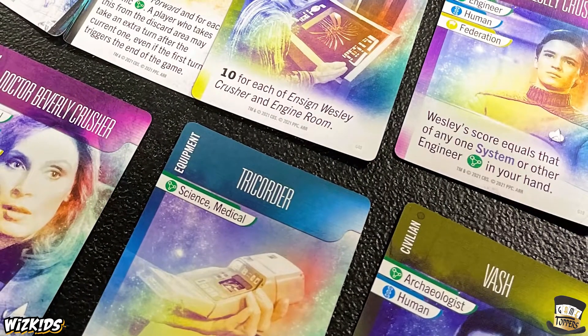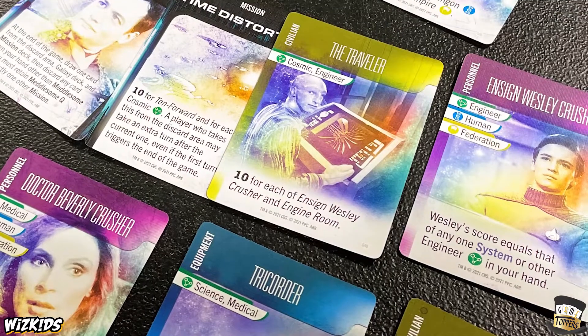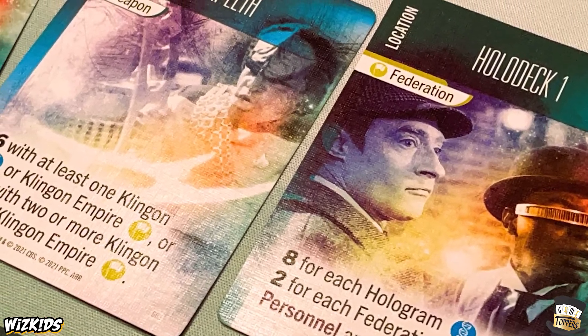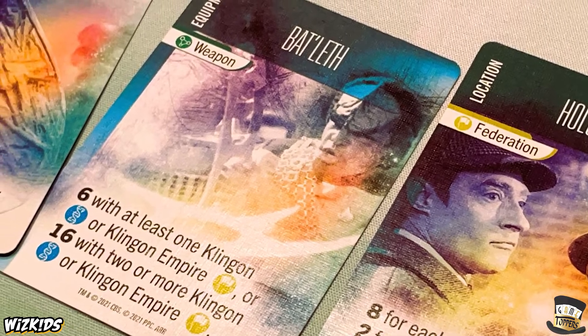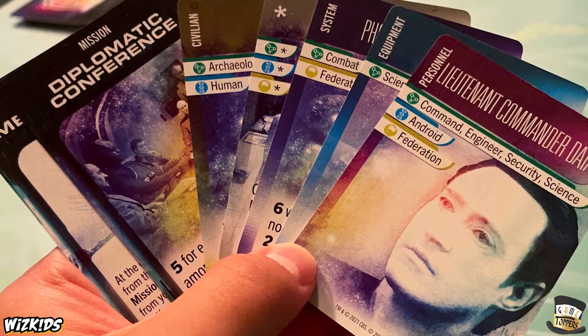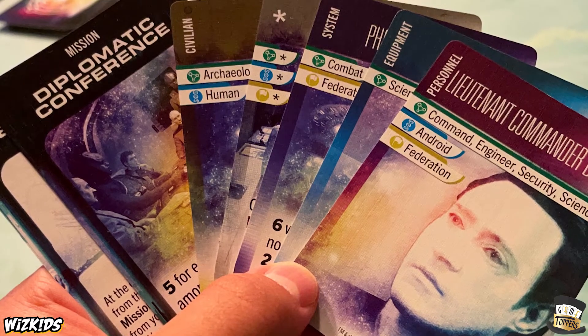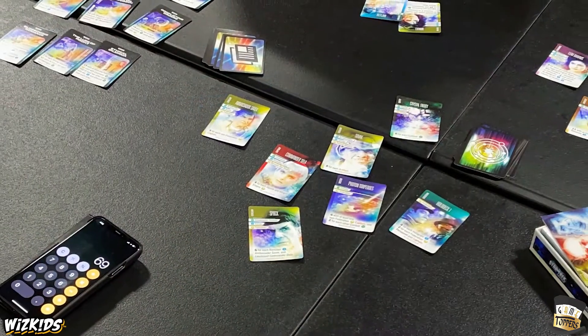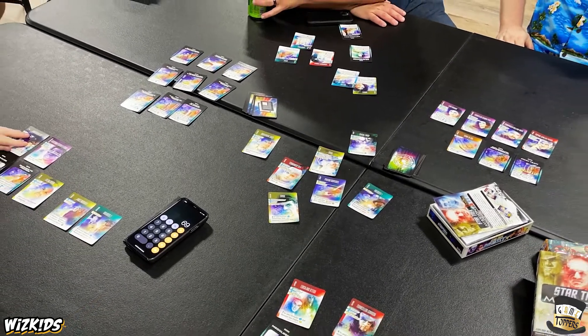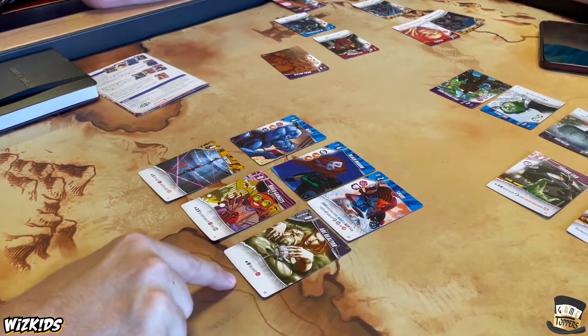Same with Star Trek, where you have things like — are they Federation, Klingon, Romulan? But you also have rank: Command, Engineer, Civilian, Hologram, Hostile, and races. They added a lot of variability that almost made it feel like you were trying to get a very specific hand. In Star Trek, there's no base cost on the top left, so unless you have the perfect hand, it's very possible to have cards that just don't score anything. The Star Trek version is all combos — you only score points based on combos, whereas the other versions have base points and then combo for more.